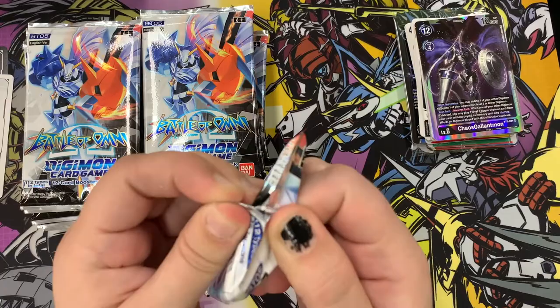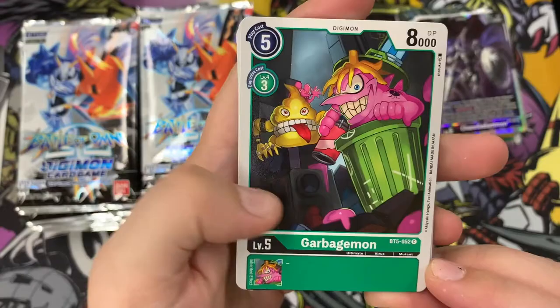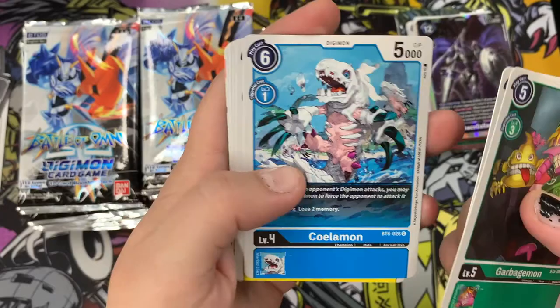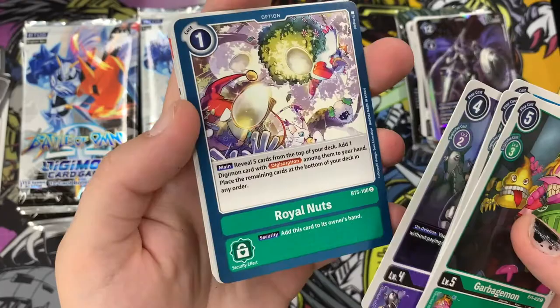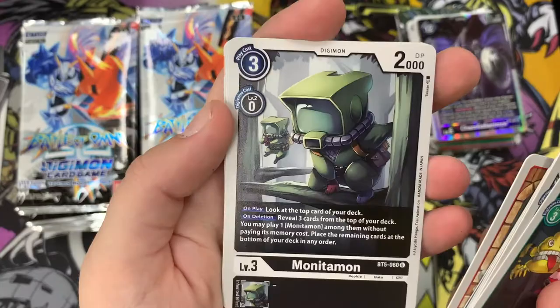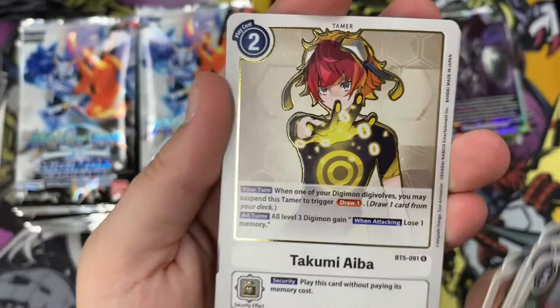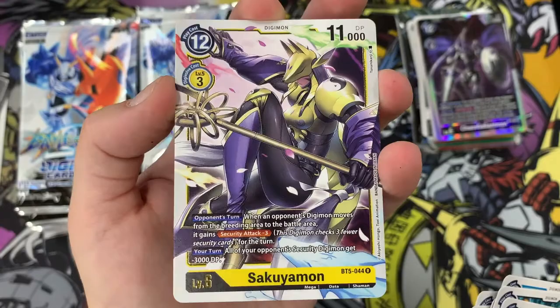We've got Garbagemon, Kurısarimon, Koramon again with the fleshy body, Coatmon, Troopmon, Royal Nuts option card, Jokumon, Koramon, Monitormon, Shoutmon, and a foil-edged Takumi Aiba tamer as well - I really like that, I like that tamer's hair. Then we have a rare Sakuyamon on the back there. Not too bad. I do like the gold edging on some of those rares. I'm hoping for a secret rare but I'm happy with a couple of super rares.